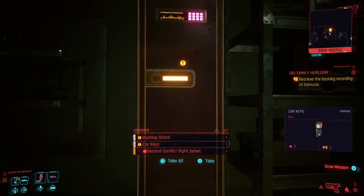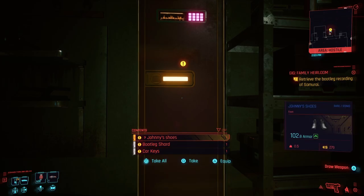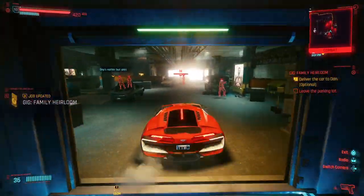Then you'll have the choice whether you can leave the building and finish the mission that way, or you can retrieve Dan's car and take it to where he is. When I was at this point I said, screw it, might as well just deliver the car to the dude since I'm here. Just make sure to turn left before driving out of the garage.